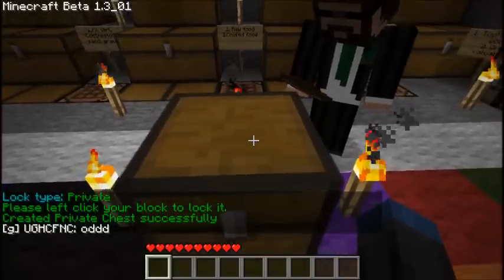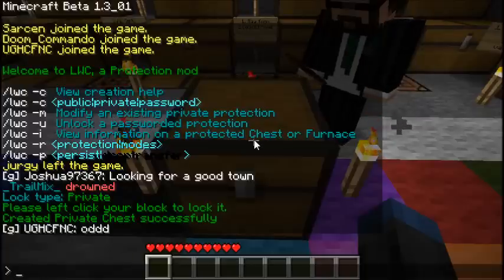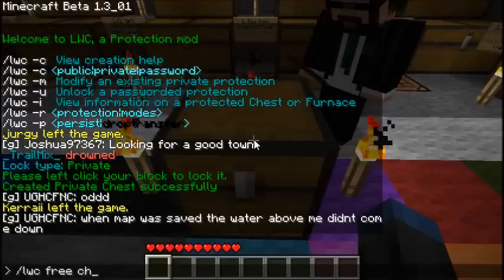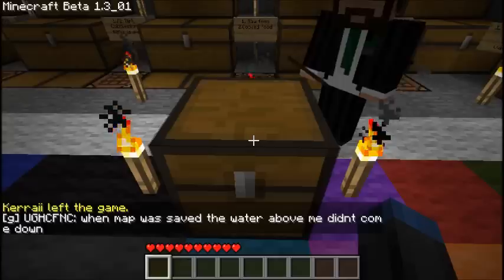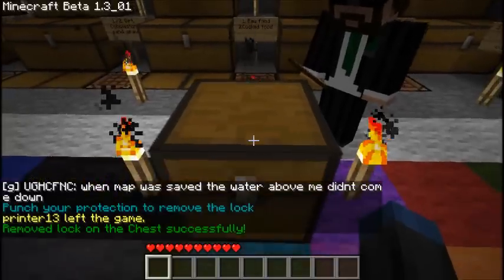Now if I want to remove this, or any other type of protection on a chest, I just type slash LWC space free space chest and press enter, and then it'll give me a prompt to punch the protection to remove the lock.